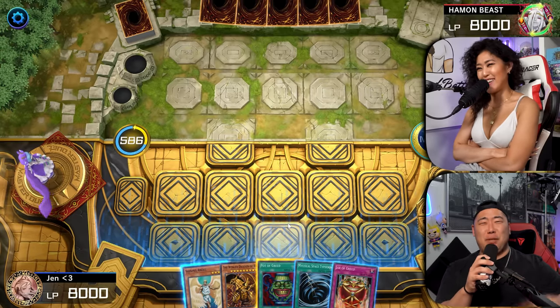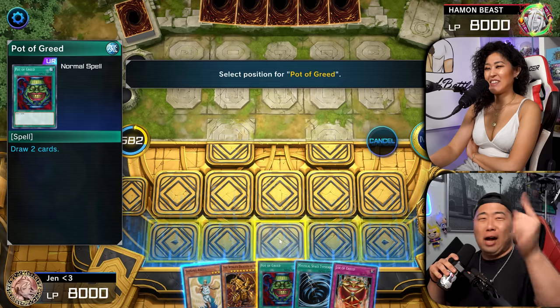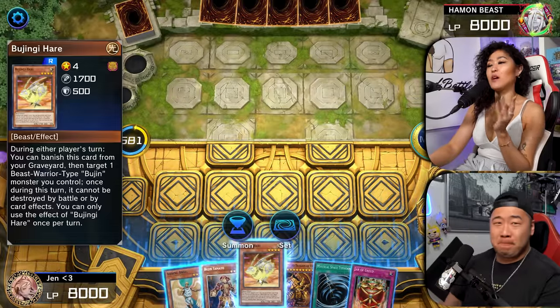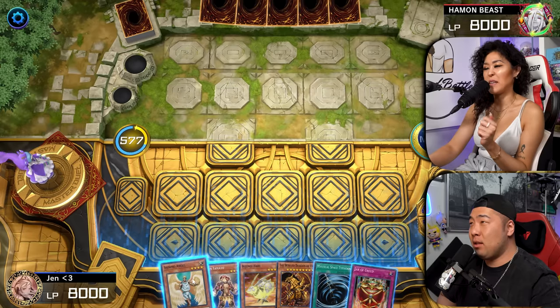Gods vs. Beasts Episode 2. We have Hamon vs. the Winged Dragon of Ra. Show me how it's done. The Pot of Greed! You know, I didn't want to draw this off of this. If you guys know what these cards do, you guys know what I mean.